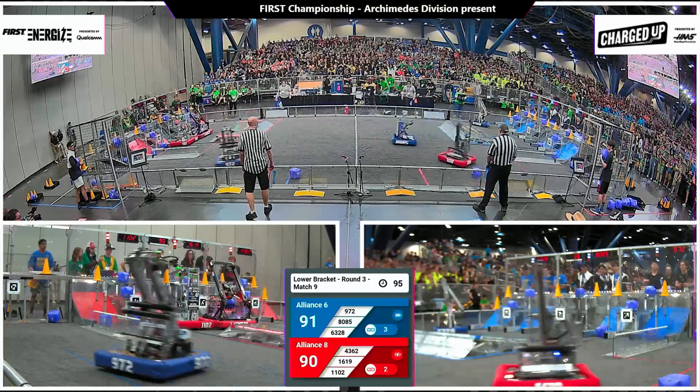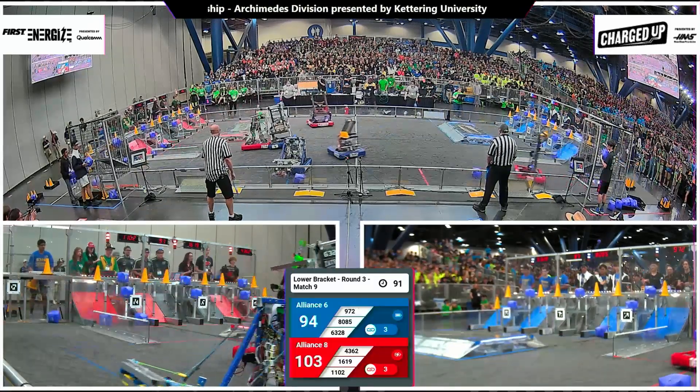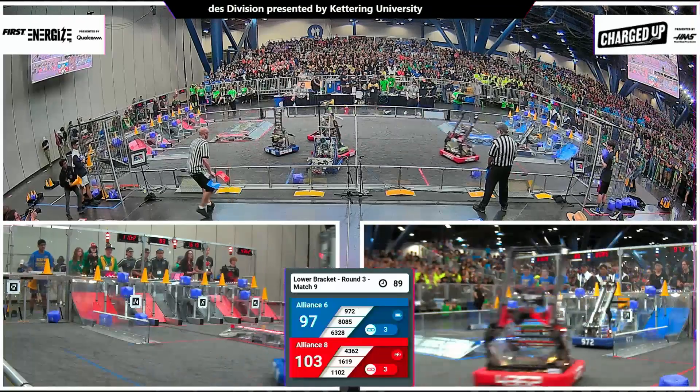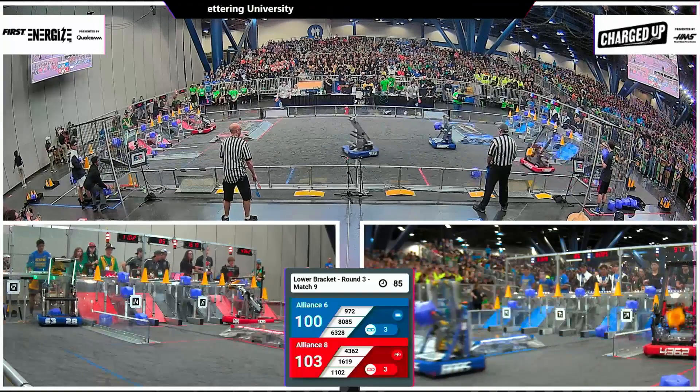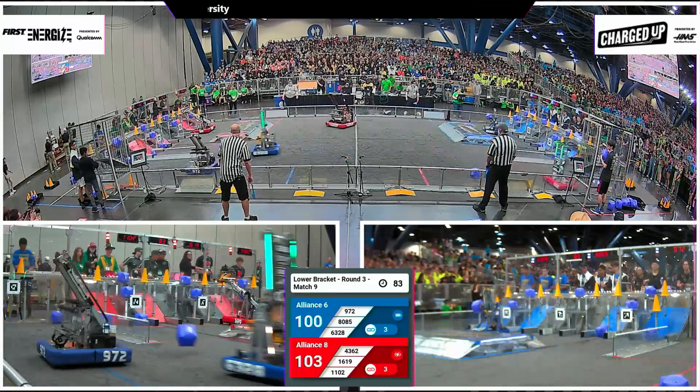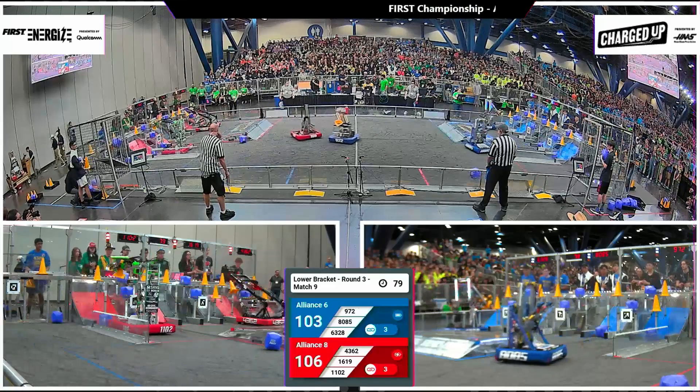Filling up the top row. Mechanical advantage starting mid here. They have the four-point advantage with a minute and a half left in play. Red Alliance back and forth we go. 16-19 looking for the score mid in the co-op grid. They ring a cone on — here comes Gems right next door.